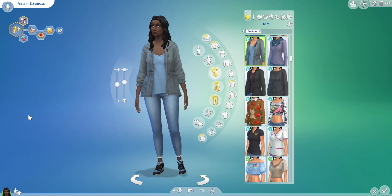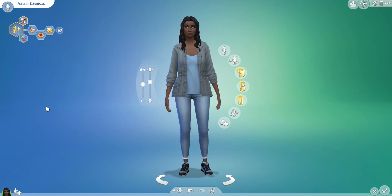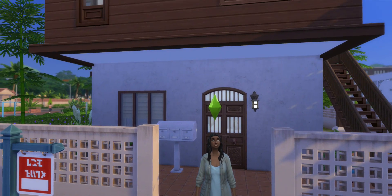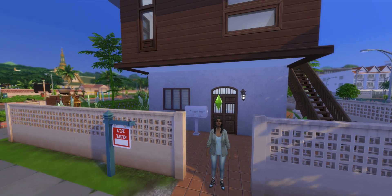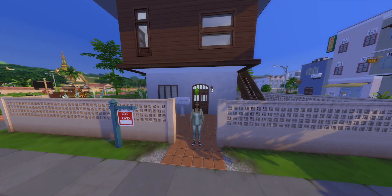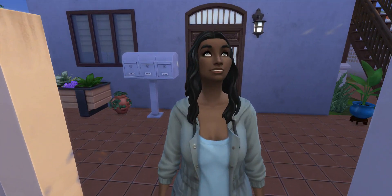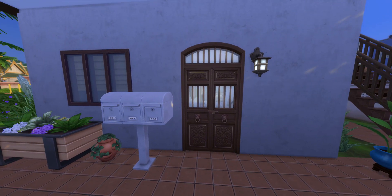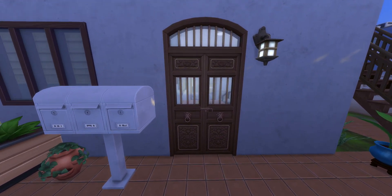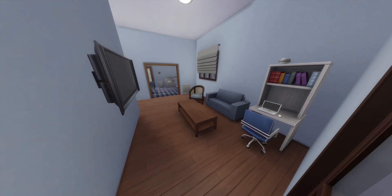So that is our sim, Marlee Davidson. Let's go ahead and show off the residential rental lot I've made for her. Here is Marlee in-game, and here is where we are staying. This is actually a pre-made lot that came with the Tomarang world in Sims 4 For Rent. We have rented out the bottom rental area, and I haven't changed much of the actual furniture — I changed some, but most of it I just recolored and added a couple of things.